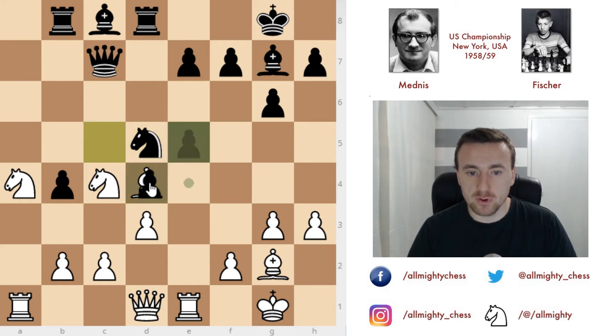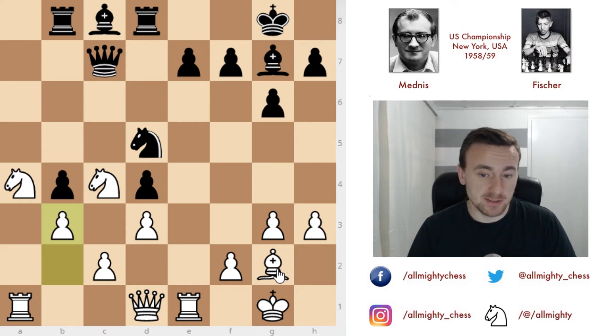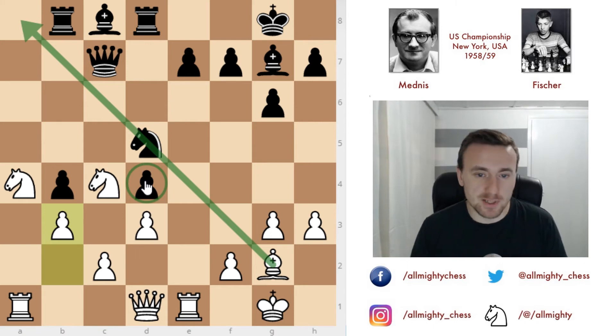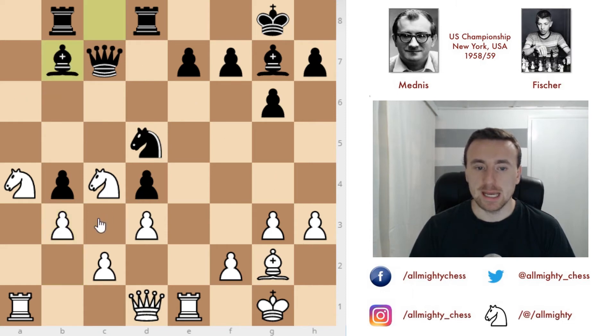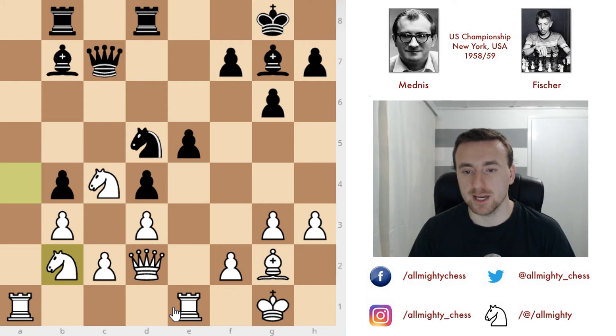Bishop captures on d4 and pawn captures on d4, and after this b3. After all of this, Mednis's bishop is still strong on this diagonal, but Fischer's bishop is kind of blocked by his own pawn. Not the best course of action Fischer might have expected, but still quite a decent position — he has the bishop and a very strong knight in the center. We have bishop to b7, queen to d2, e5 solidifying the center, and now knight from a to b2 — moving the knight away from the edge towards the center where the action is happening.